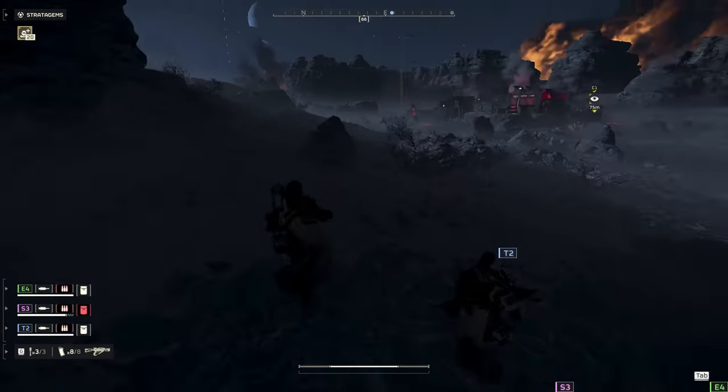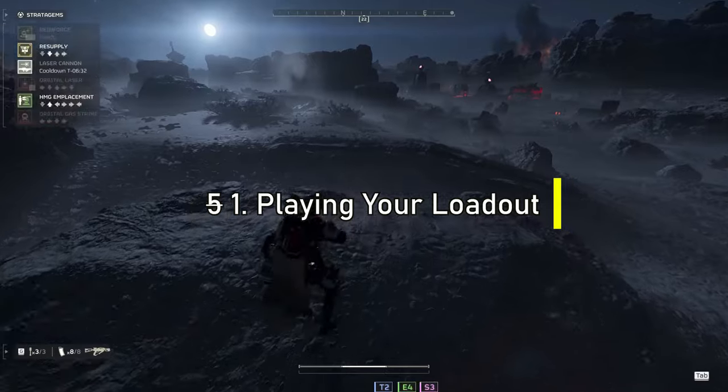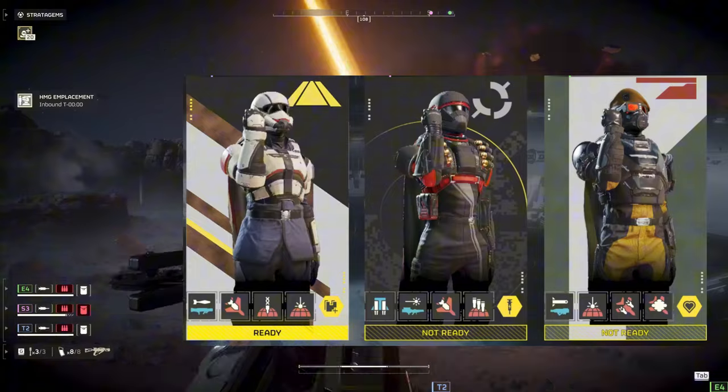With that disclaimer out of the way, let's start off with our first tip. Number five: plan your loadout. The first step of becoming a good teammate starts on the ship while you're still picking your loadout. Once you get the hang of it, it's pretty easy to take a quick look at what your teammates are bringing to the fight and then build around it.